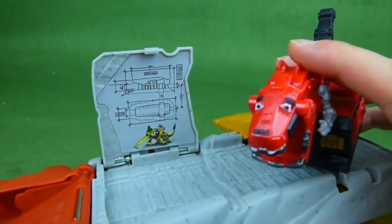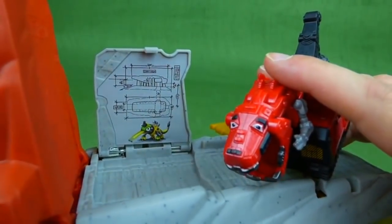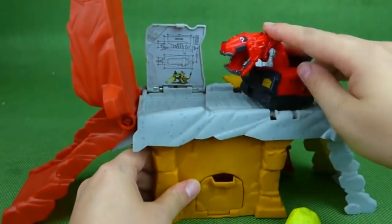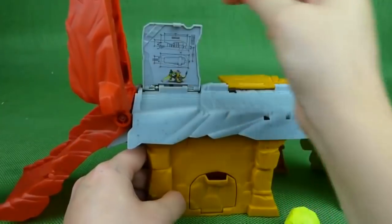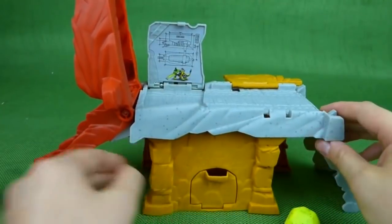The plans tell him that he has to bash through this wall to get out of here. So he goes and he smashes through the wall. And that's how he gets out.